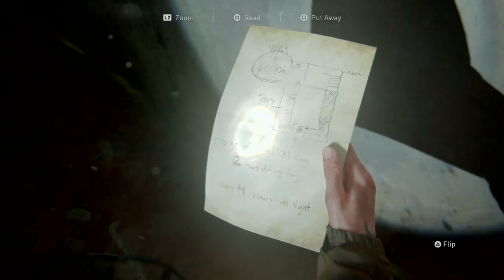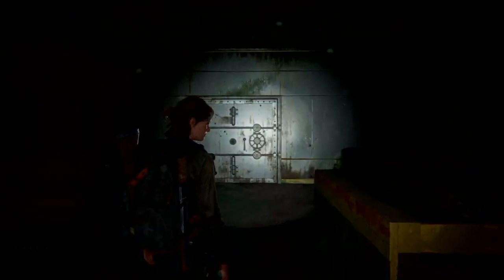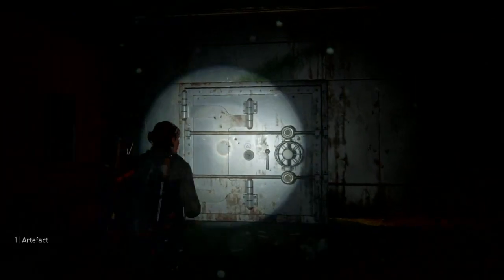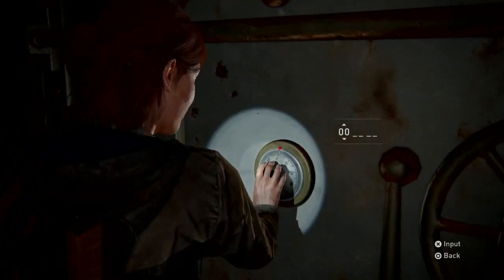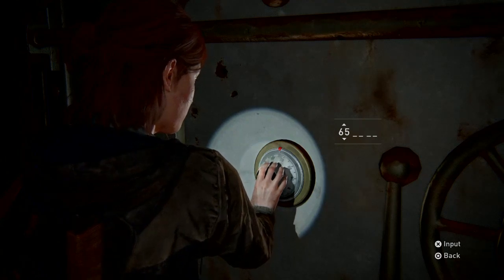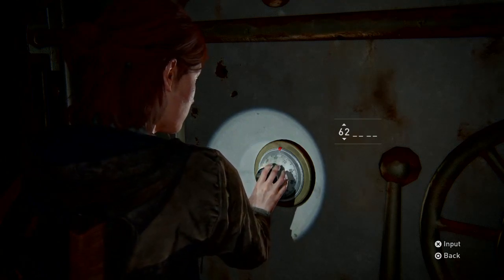Once you've cleared them out, come to the vault at the back. If you collect the note from this guy, he will give you the combination to the main vault. You can see the vault combination there, and there's also an artifact in there. Just loot everything.